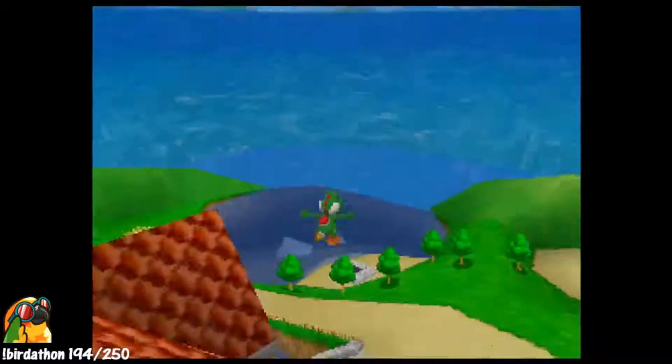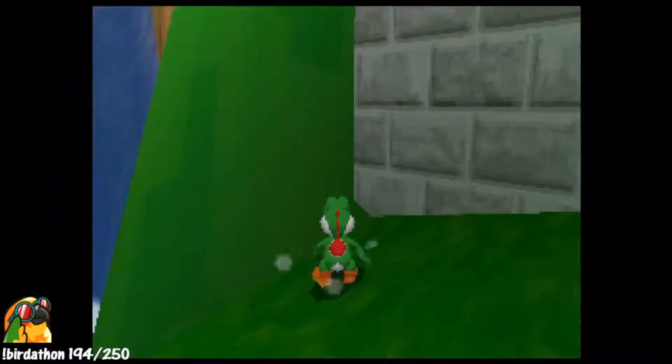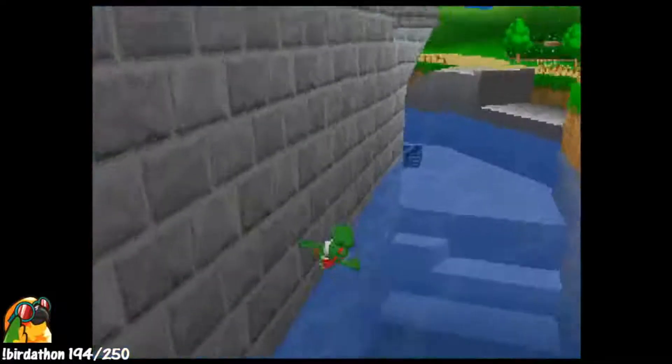We got the rocket Yoshi glitch again. The cool thing about this glitch is that if you fail it, it at least looks kind of cool because Yoshi goes flying.